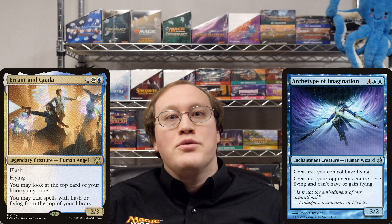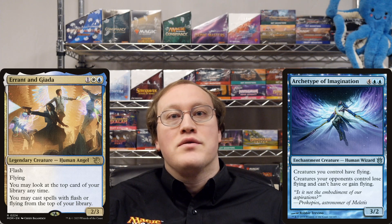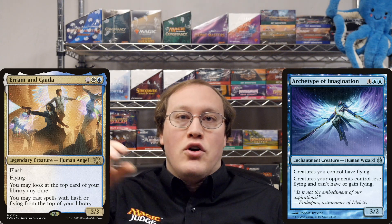On the upshot, this also means that if your opponent has an Archetype of Imagination, you can still use Errant and Giada to cast flying creatures from your library just like normal. They'll only lose the flying ability once they're on the battlefield.